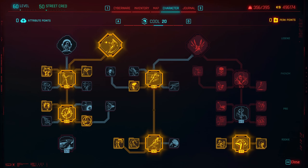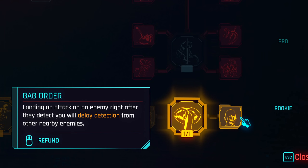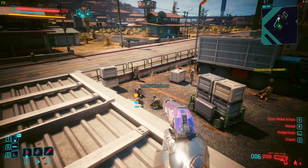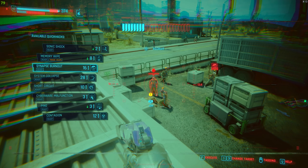Moving on to Cool, there is a lot of cool stuff here. The three perks on the right are basically essential for any type of stealth build. Especially Gag Order — it is absolutely phenomenal. It gives you a little bit of time after damaging an enemy to finish him off before he alerts the rest of the enemies, so it's just extremely helpful for stealth builds.